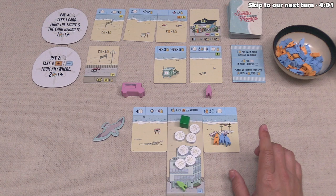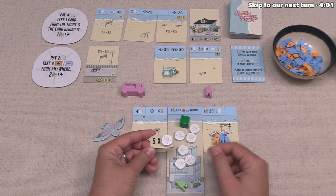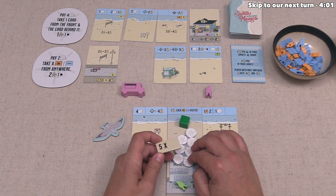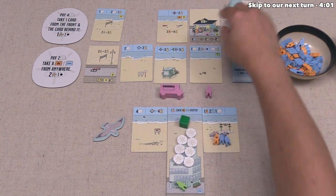The game does come with these 5x multipliers, so we could put one on here and that would act as five sand dollars, but I think at this point we're okay with just leaving these on here, and we are very likely to spend these on our next turn. We can now reset our turn and, of course, move the food truck over.